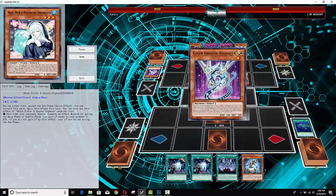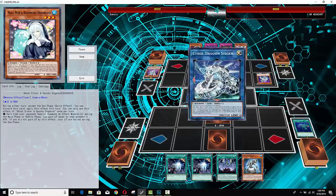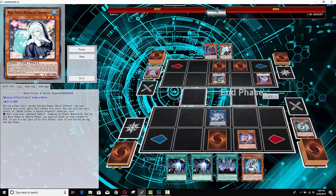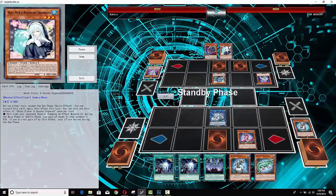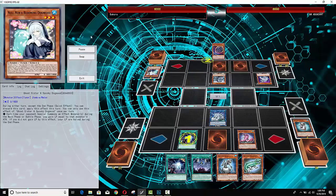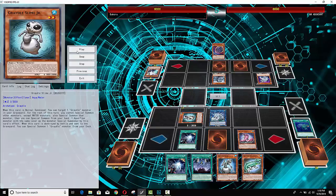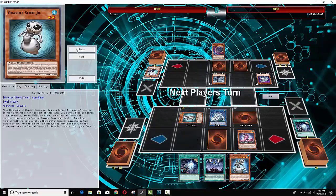He just goes Cyber Dragon — maybe he'll go for Almiraj, he might go into Cyber Dragon Sieger, then goes for Master to reborn his Cyber Dragon. Looks like he's just going to battle phase. Gradele Slime Jr. is going to get Cobra. I don't know about attacking the Cobra because that just allows him to take the Sieger, and Sieger can do damage by itself. He activates Spooky Dogwood thinking he's going to get all them life points — get you baited.